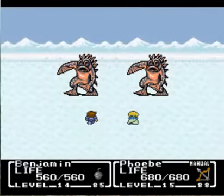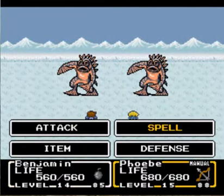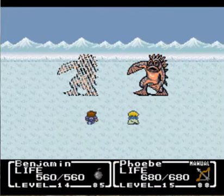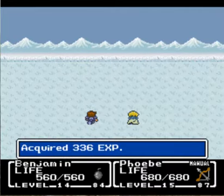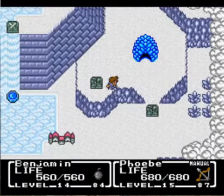It's populated mostly by these little desert hags. In fact, I think every single one of these has been one of those guys — the desert hags. Pretty simple to take out if you use the jumbo bombs that we acquired in the Falls Basin. And we get 600 gold for our trouble.